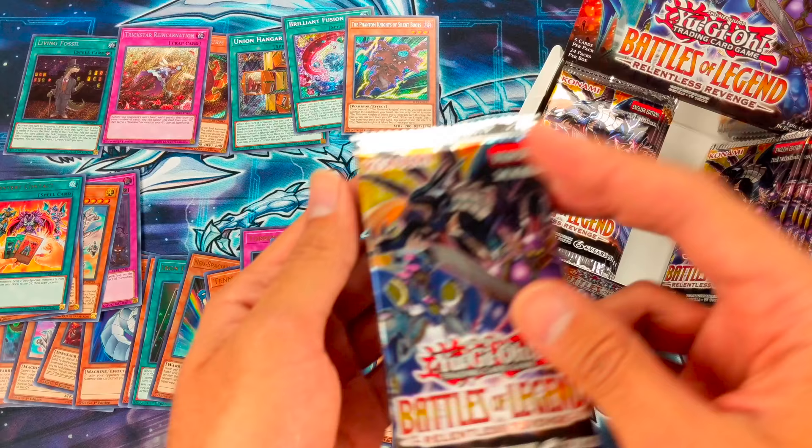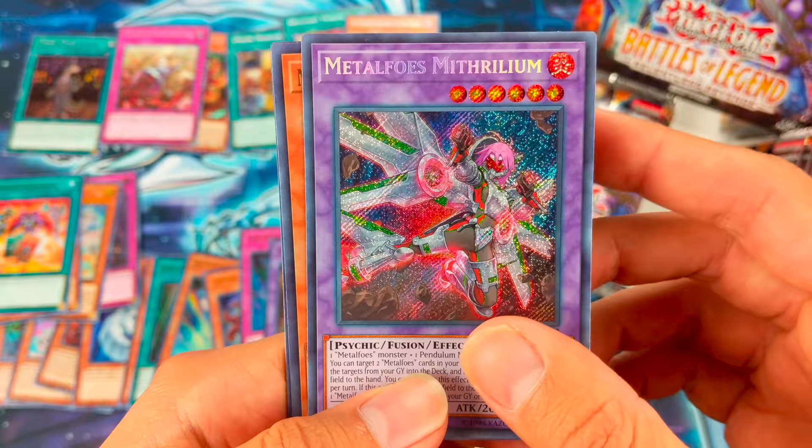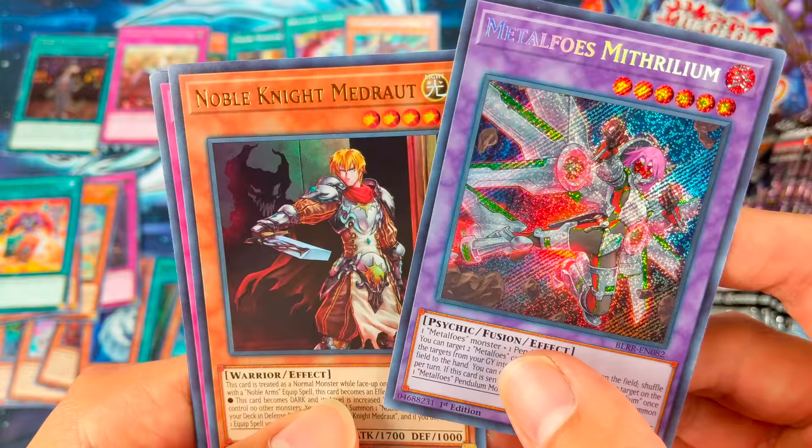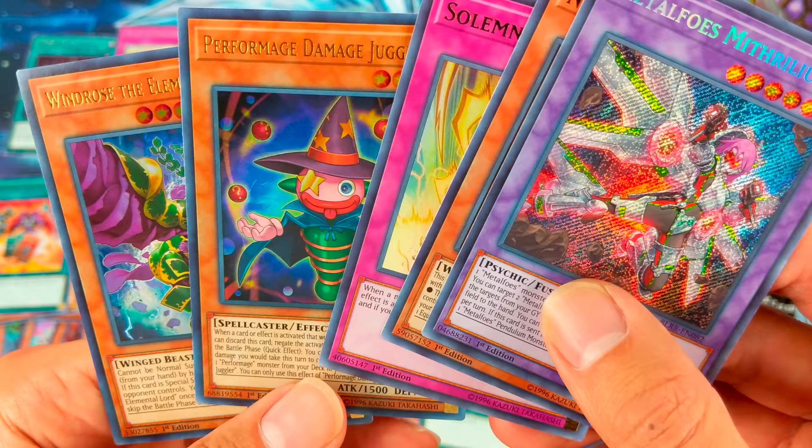Next pack: Metal Foes Mithrilium — cool art. Noble Knight Medrad, Solemn Strike ultra, Performance Damage Juggler, and Windrose the Elemental Lord.